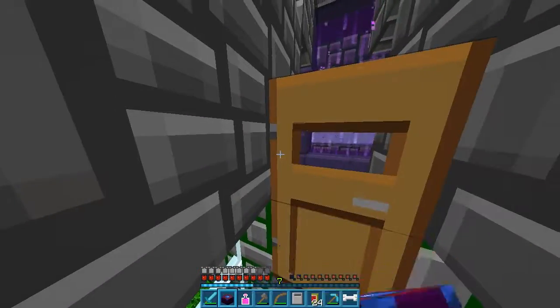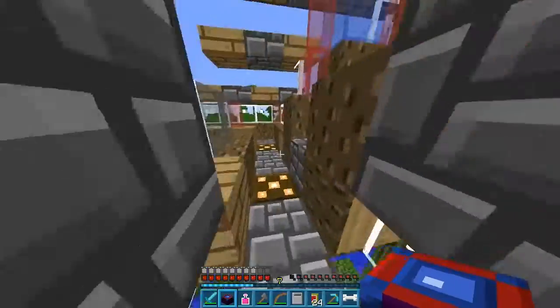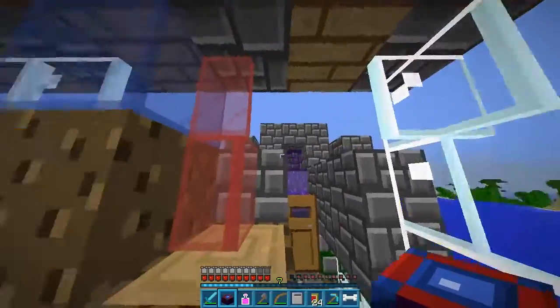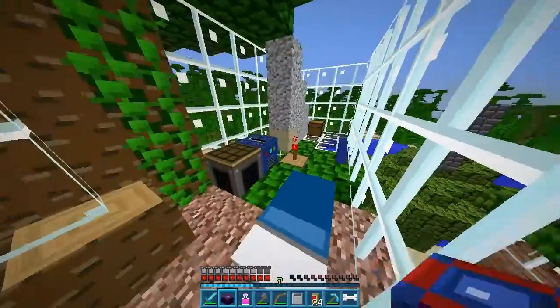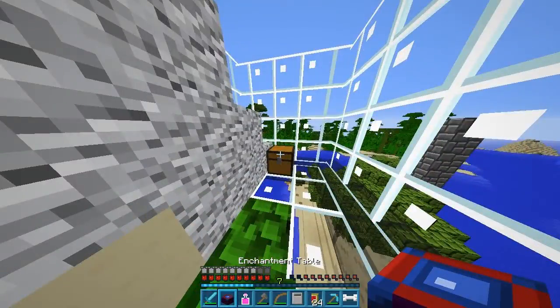We still haven't kind of made a roof. I'm not sure what I'm going to do for the roof for this — I haven't made my mind up. Might just do like a traditional stair-based roof. But where to put the enchantment table — that is a good question.